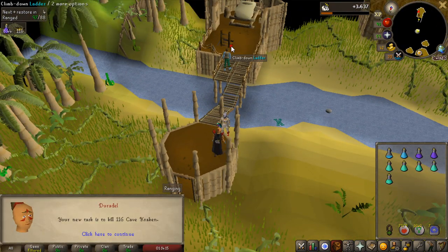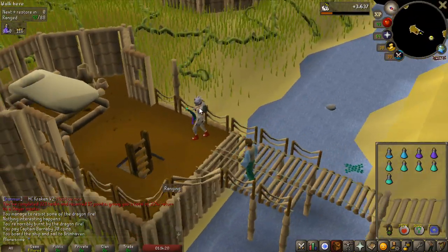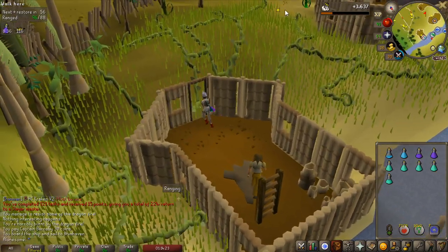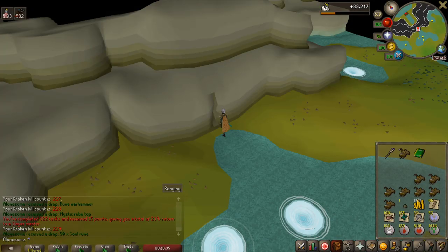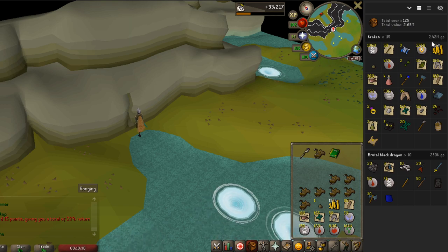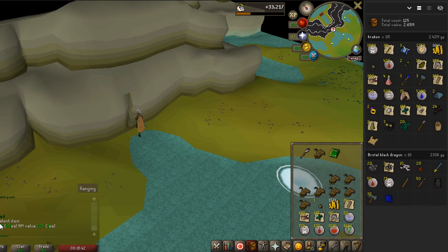Cave Kraken — I'm actually going to do the Kraken boss, and that is not going to be one of the bosses in my Zero to Hero series because I have already killed it and have a video on that. Kraken is so easy and the loot is alright. I didn't get any rare drops, but 2.4 mil in 115 Kraken kills, and I'm at 229 in total.